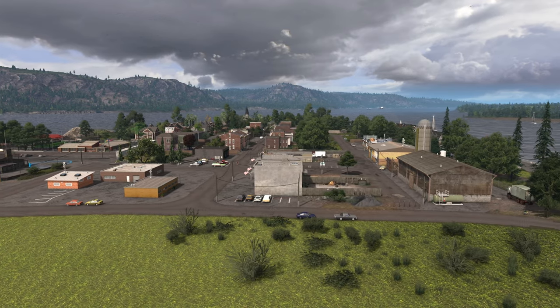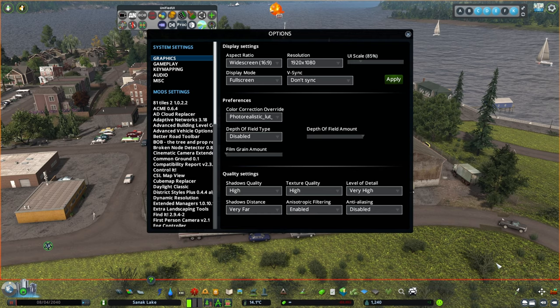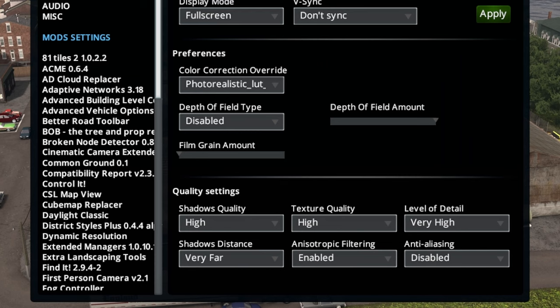Before we get into the mods let's have a look at the in-game graphic settings. You want to make sure your quality settings are at the highest settings possible. If you have a high-end PC you can also set your shadow distance to very far. If you want to turn off anti-aliasing, that's something we'll get back to because we will replace that with a mod.